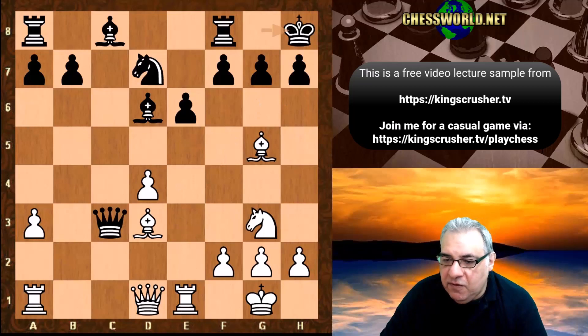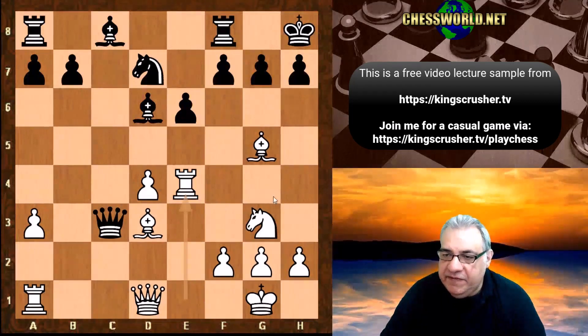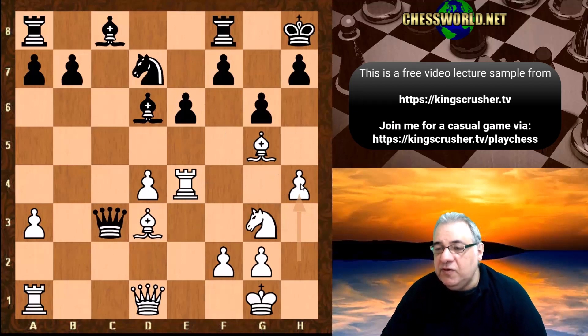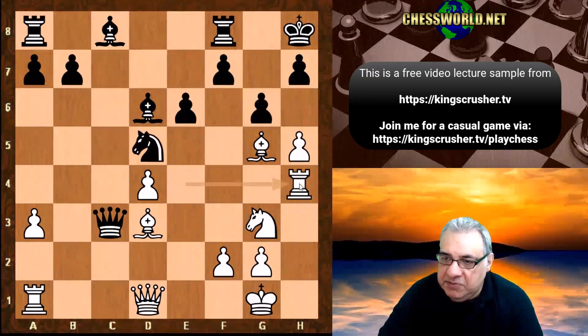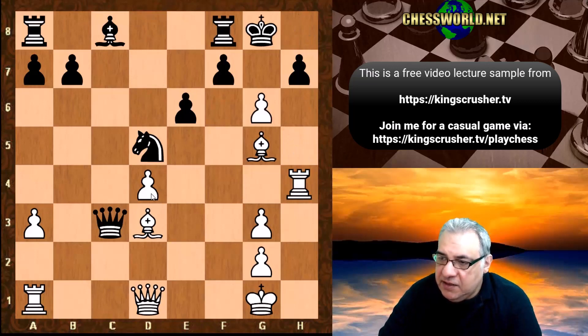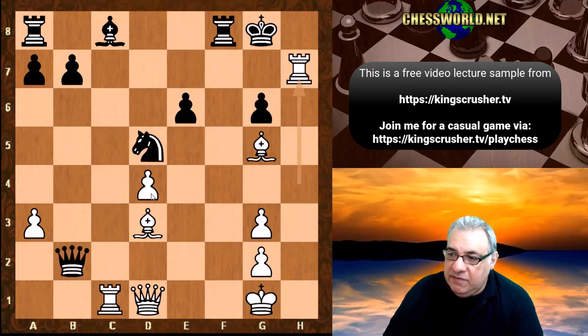We can use the e4 square as a real pivot point for attacking purposes - we can play rook e4 with the idea of pivoting to h4. Very direct attack potential because there's no defensive knight on f6, and h4 is important to weaken Black's king further. This position is very critical for Black, and the rook nicely holds d4 - this is just a very strong attack.